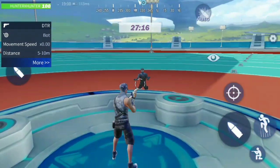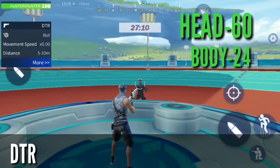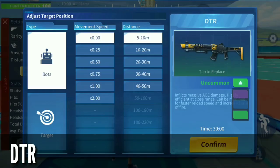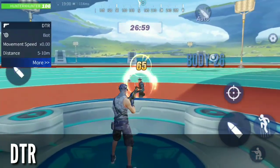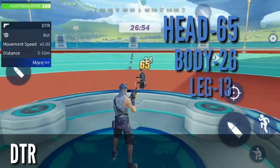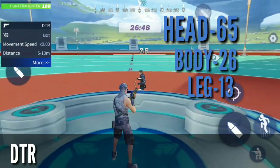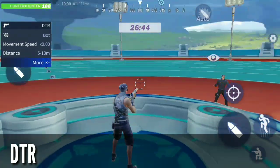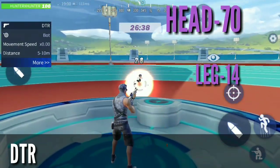The next class is shotgun — DDR. Uncommon DDR does damage of 24 on the body, 60 on the head, and 12 on the legs. A rare DDR does damage of 36 on the body, 65 on the head, and 13 on the leg. The epic DDR does damage of 14 on the leg, 70 on the head, and 28 on the body.